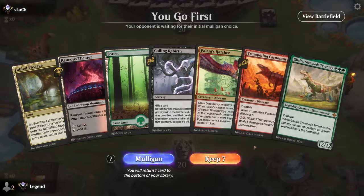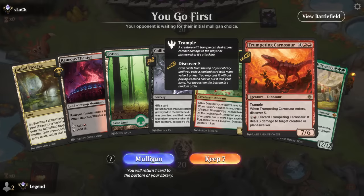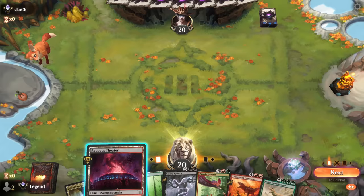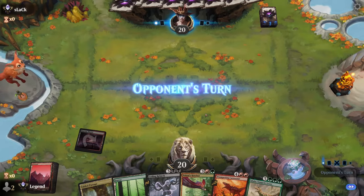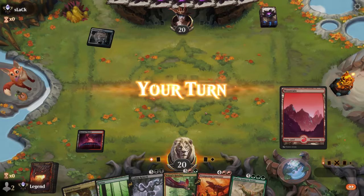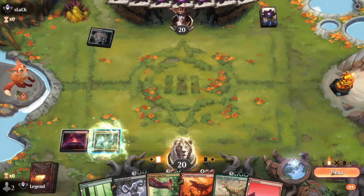Game 9: we're on the play with a pretty slow hand but some removal with Carnosaur and a Rebirth. Looking for some discard outlets and maybe additional interaction depending on the matchup. Keep a Mountain — need to hit land drops as well. Another Blue-White deck. Could maybe fetch a Swamp to thin out the deck.